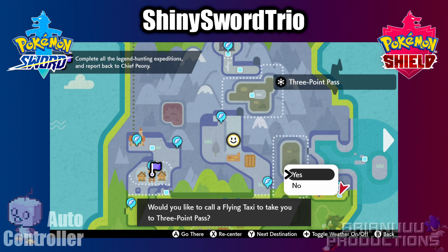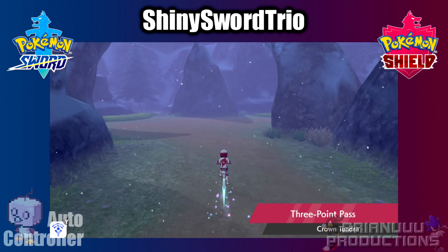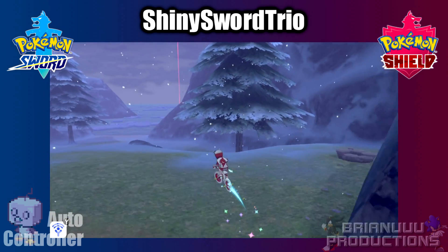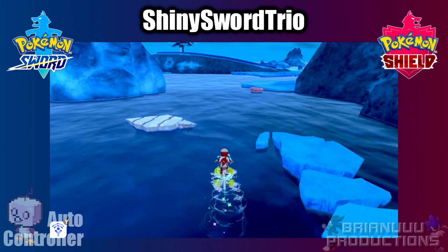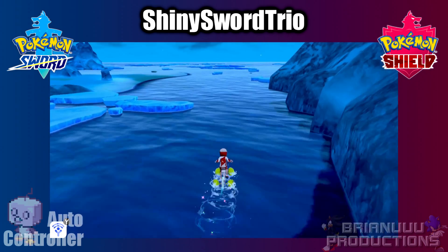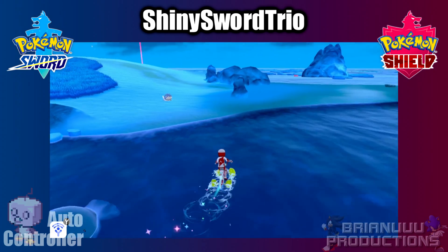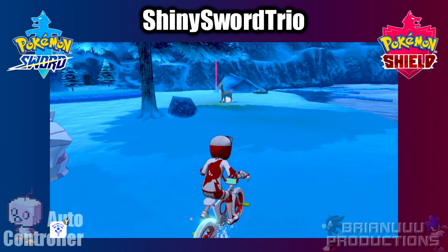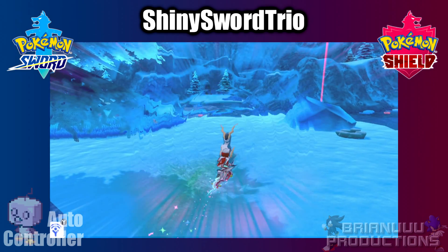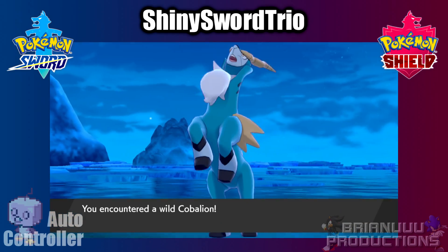Let's start with Slow Mode first, meaning I will be using my in-game team. Similar to the Shiny 5 Regi program, Text Speed set to Fast and Battle Effects set to Off, and make sure your first Pokemon can run from a battle. Now find the trio Pokemon — I will show off the locations of all three Pokemon. First, Cobalion is located in Frigid Sea. Before you start the battle, try to remember where the spot they spawn, as this will be useful later.